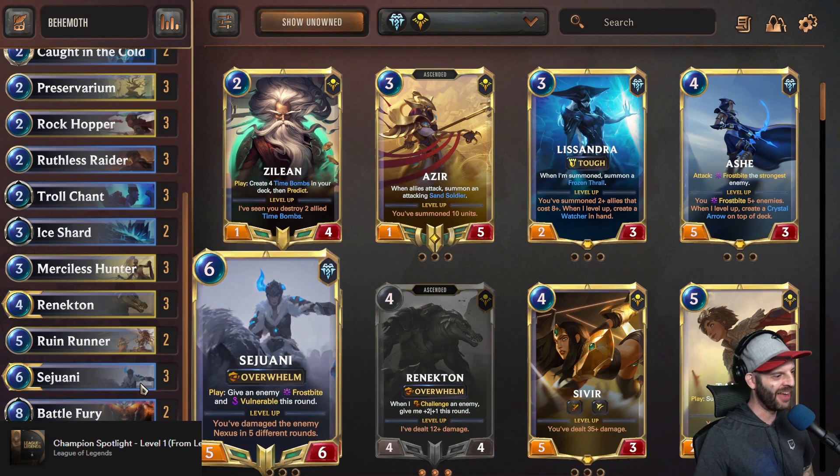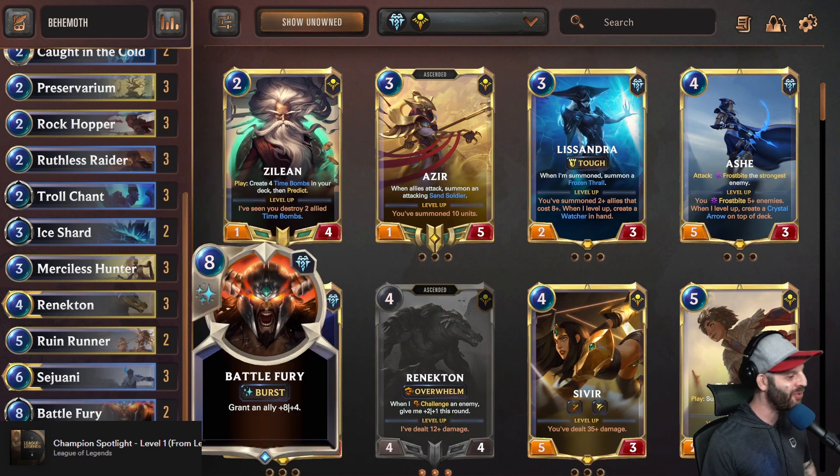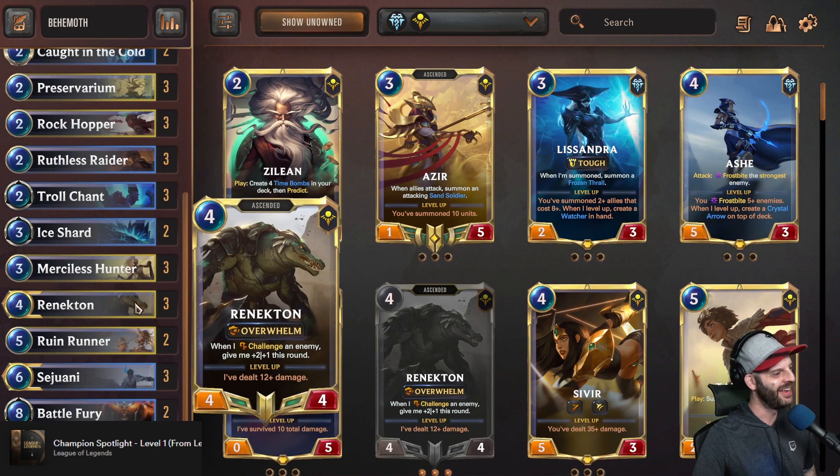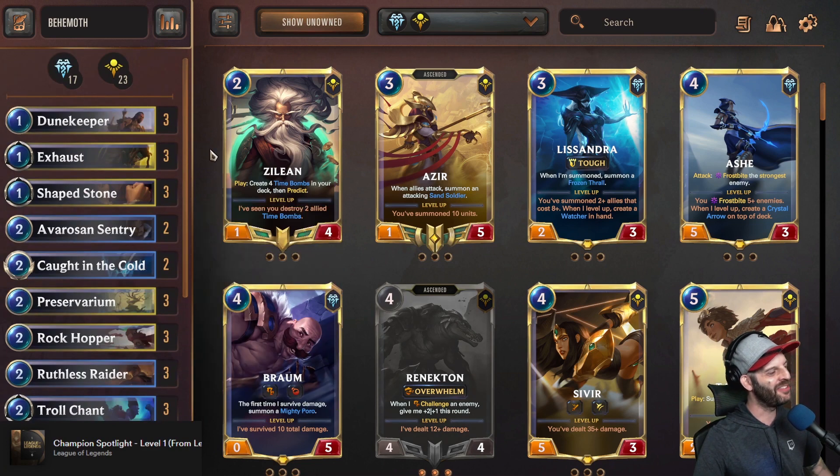Sejuani is another vulnerable-giving, Frostbite-giving super card that also has Overwhelm — so anything in this deck with Overwhelm is happily a recipient of a power buff. The best of which is Battle Fury, which is just a game ender. If you go into your turn with 8 mana — that can be leftover spell mana, since the game has a banking system where you can bank 3 mana — you can attack as early as turn 5 with plus 8. There's nothing stopping that Overwhelm damage. The game can end quickly — it's like a monster truck deck, just rolling over the opponent and slowly chipping away at their health. Weenies cannot save you, opponents.